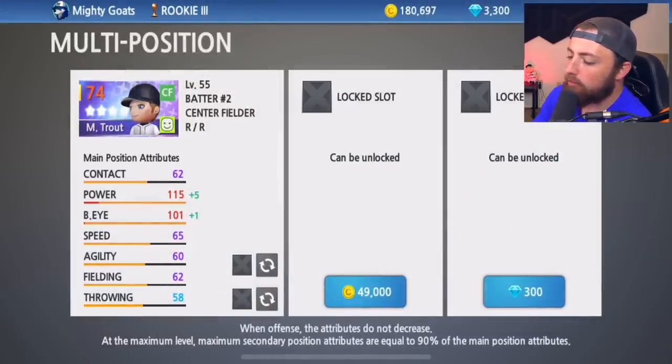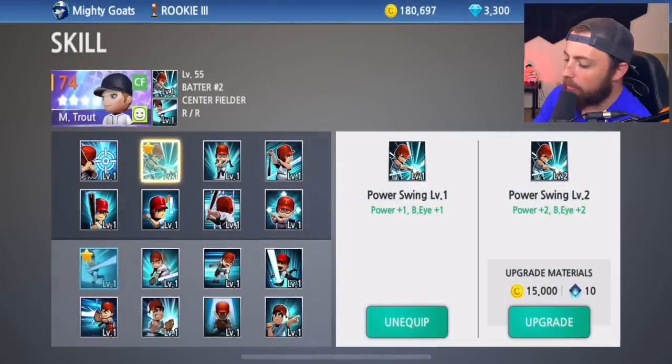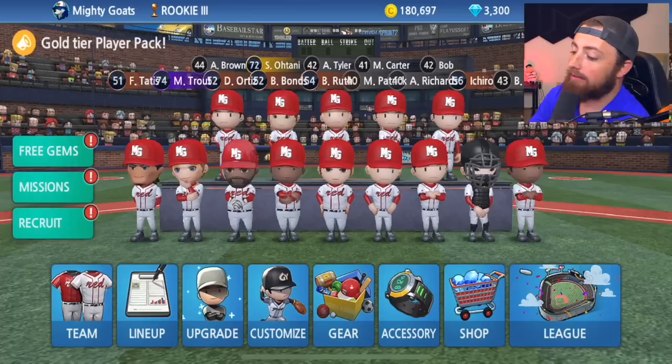I'm not even going to do this multi-position yet. Do I have any more skills I can do? I don't. Well, there's Mike Trout — he looks insane. 62 Contact, doesn't even matter. His Power is 115, his BattersEye is 101. We're going to play a game and see how good he does today.